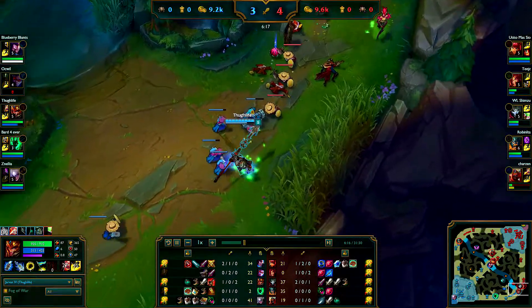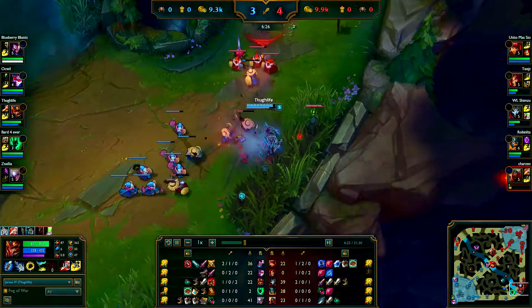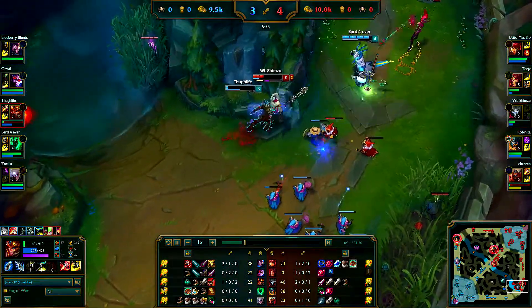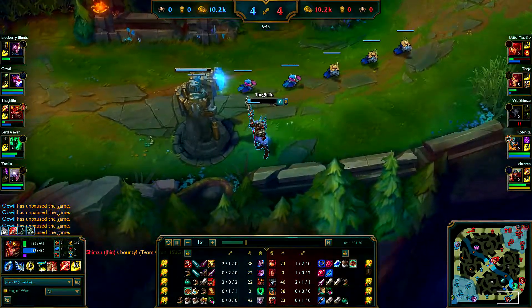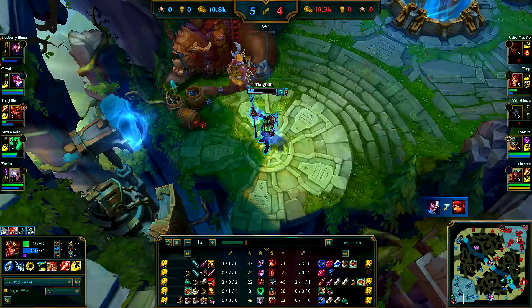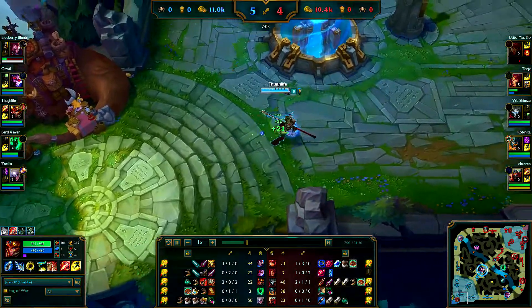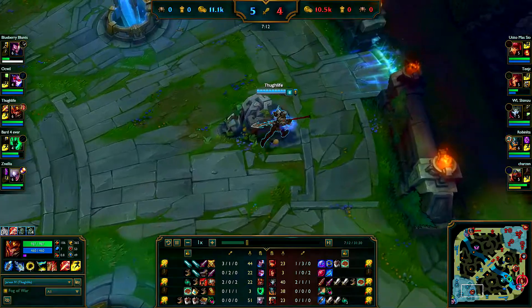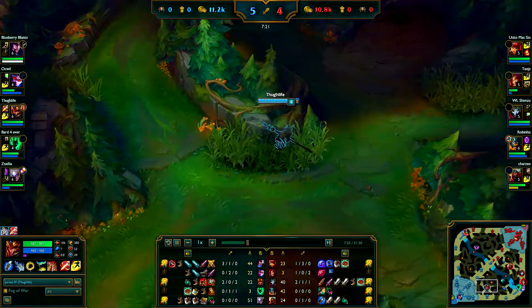I'm still full health and they are both low, so I'm not giving up. Thresh is coming. He uses his W so he can't snare me, so I can go in. Zyra misses her E and yeah — dunked, sort of. The exhaust from Thresh saved us or we would have been dead. I tried to grab the lantern from Thresh, but you can't grab the lantern if your standard is next to it — I've noticed that with Jarvan. I don't know if that's a bug or how it's supposed to be. I panicked a little bit, tried to walk away but it was too late, so I had to turn around immediately — but I did that late as well. Because of the Thresh exhaust, we still got the kill.